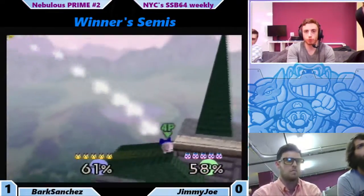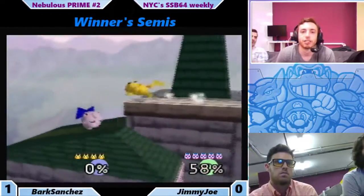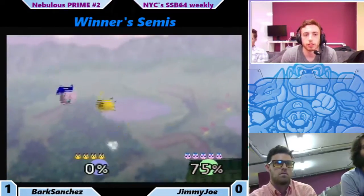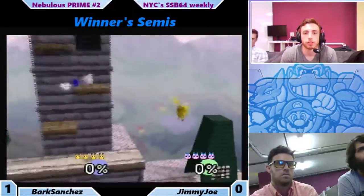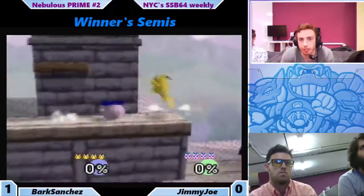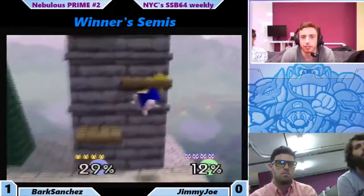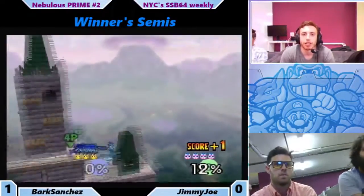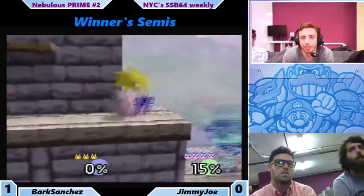Let's see what Jimmy Jaw can do here. Very nice, and now he's safe — this is the wonders of Hyrule. So back to four stocks. Jimmy Jaw really looking out for those rest combos here. Down air, goes for up tilts, and another rest — and it doesn't die right away. So Jimmy Jaw's very safe here, but he doesn't get out of the way.